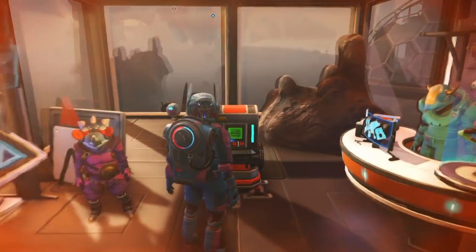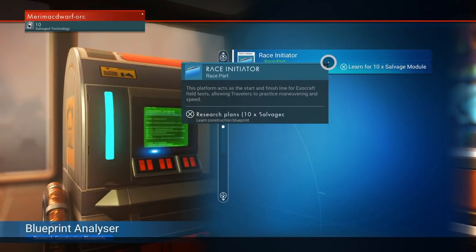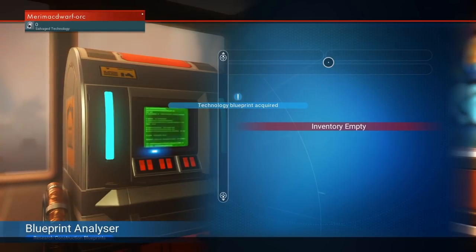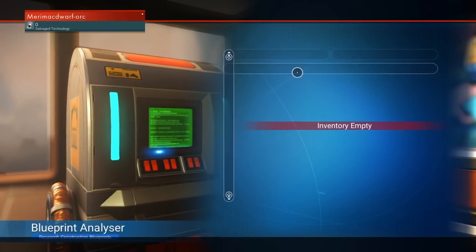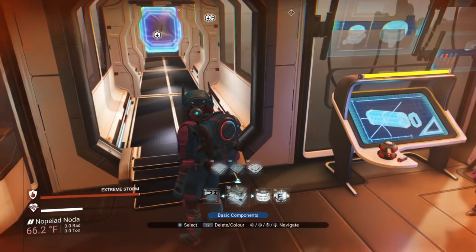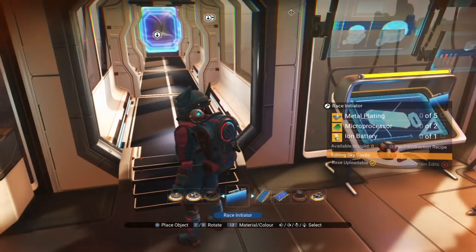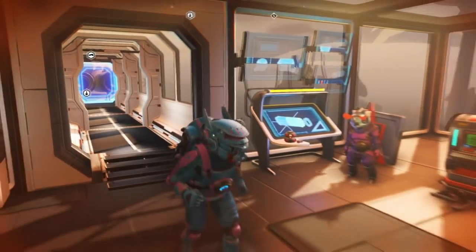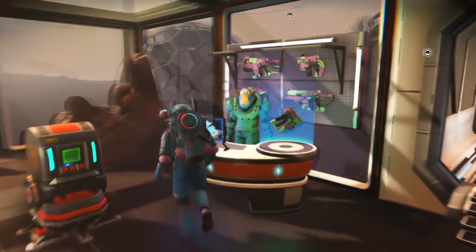Another fix is that you can finally buy the race initiator. New saves made after the Next update can finally get it. I bought the Pilgrim geobay and the exocraft summoning station from this vendor ahead of time, and I just got the race initiator as well. I'll probably work on making my first race since Next in my live streams this weekend.